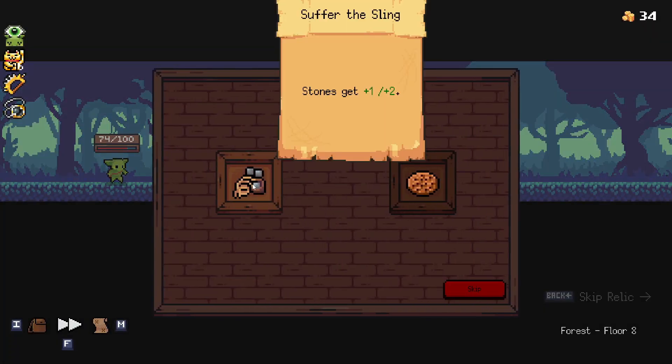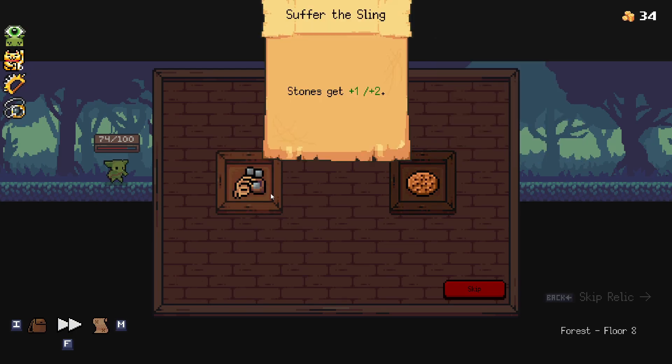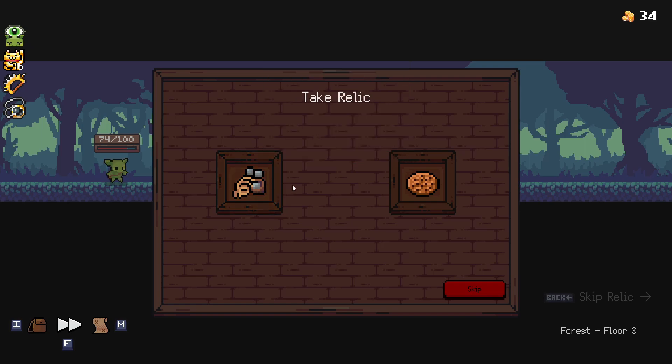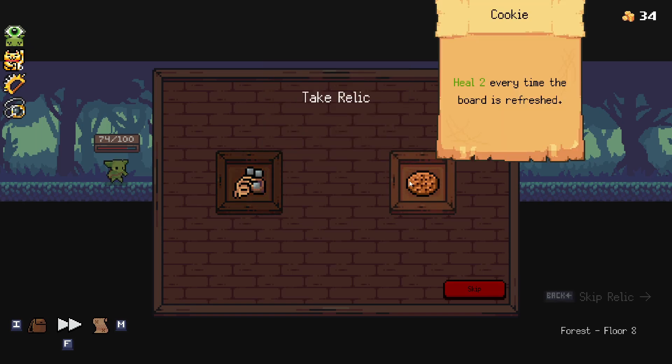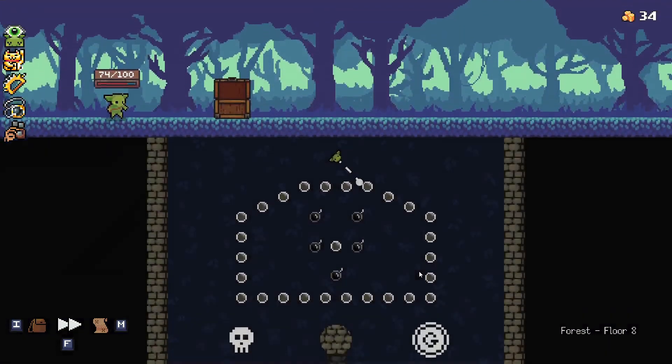Buff on Stones will heal every time the board's refreshed. I was hoping to get rid of the stones and go into more of a crit build, but we don't seem to be hitting that. Sure, let's take that.